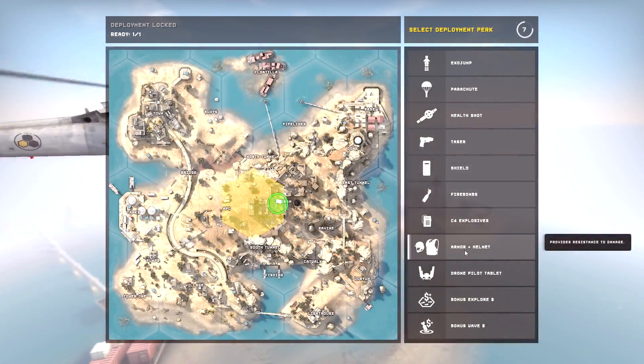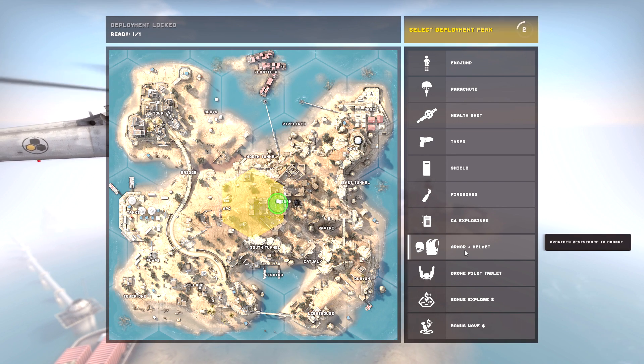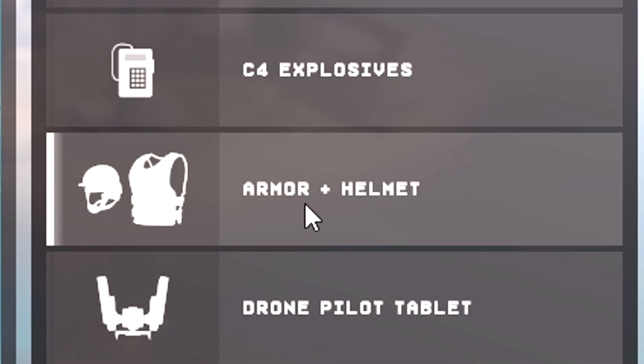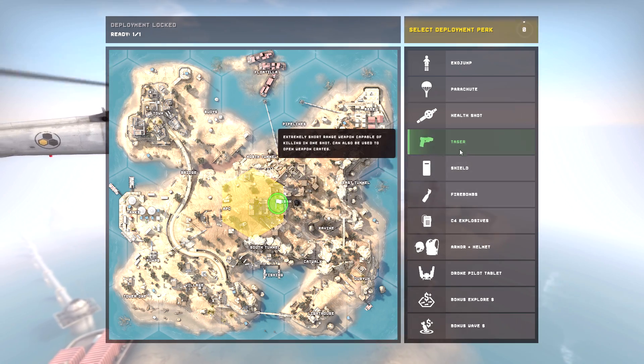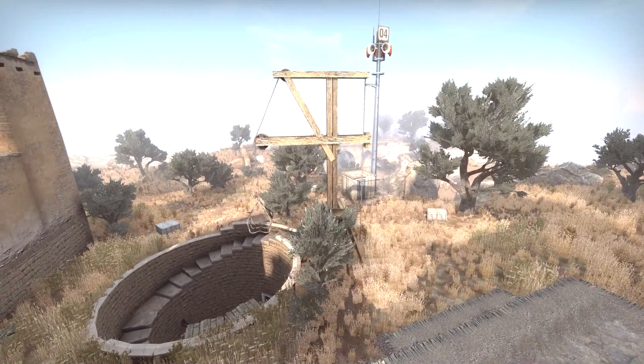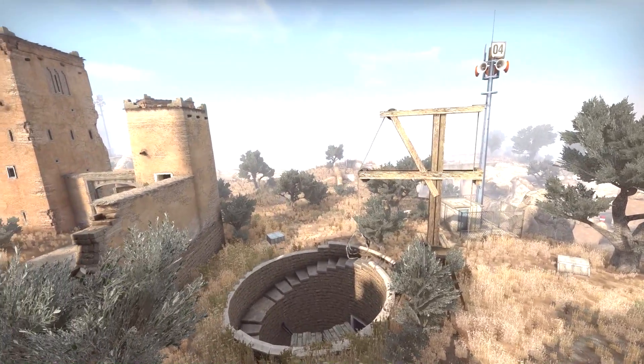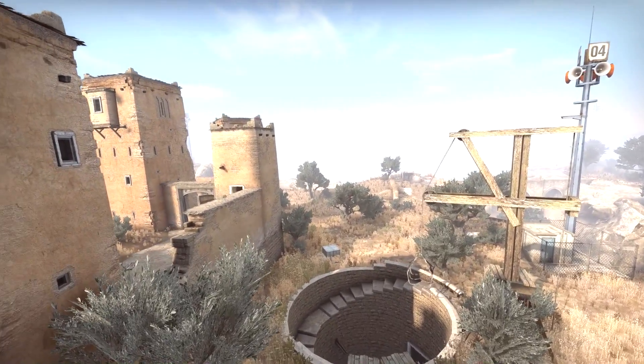Finally, the armor starting equipment option will now give both armor and helmet — so it's gone from being the worst starting perk to being, well, still the worst starting perk. Sirocco also got two main updates, where they added missing collisions to various door window frame models and they fixed another player stuck spot, which I wasn't aware of.